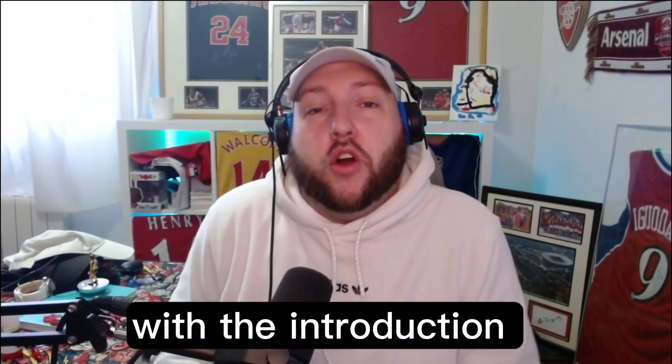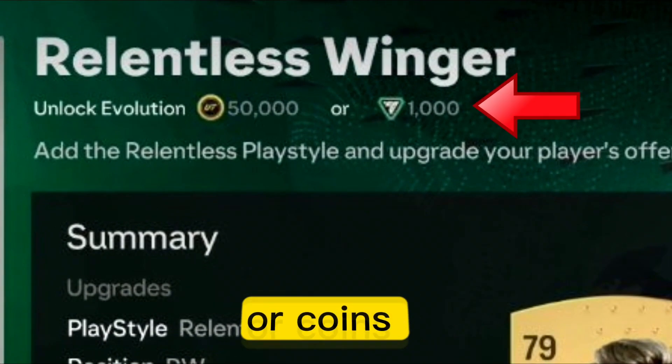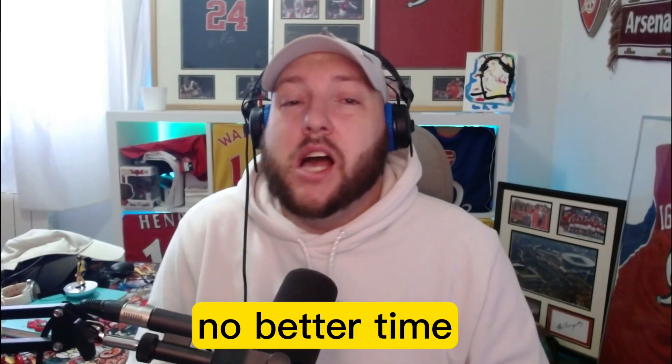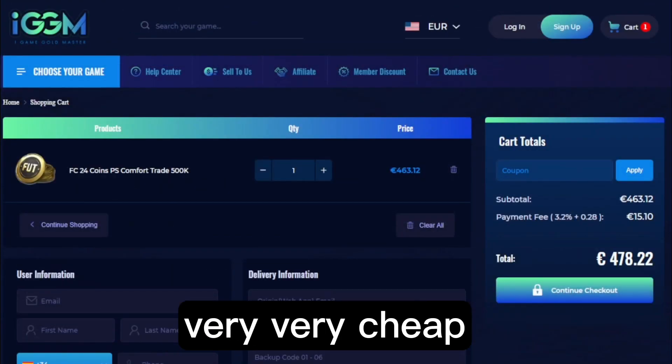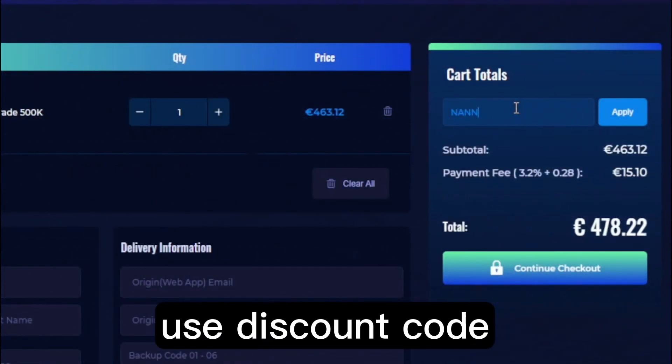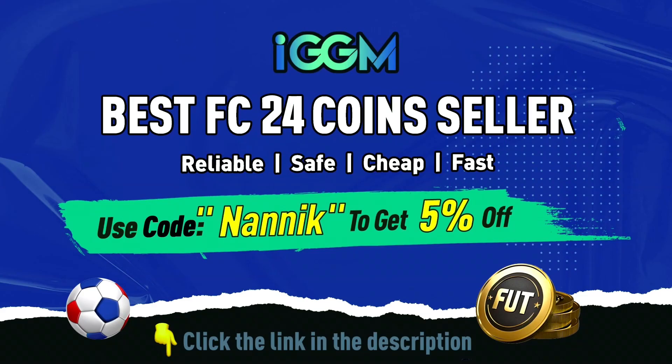With the introduction of kits, tokens, and evolutions needing FC points or coins to complete them, there is no better time than to head over to IGDM.com and get yourself some coins — very cheap, fast and reliable. Use discount code NANIC at the store to get 5% off. The link will be in the description.